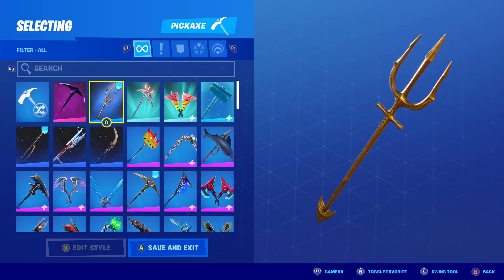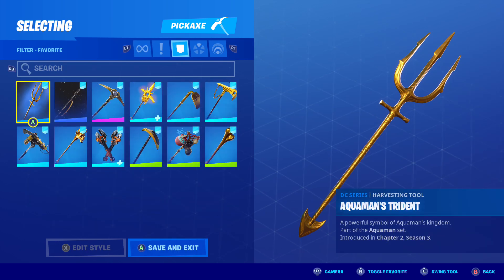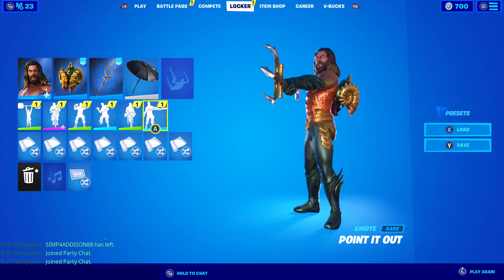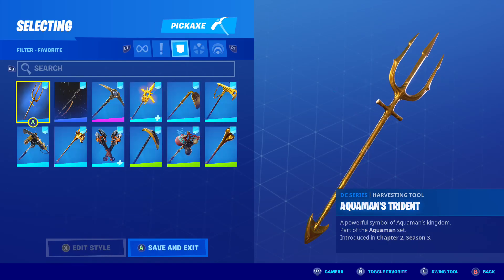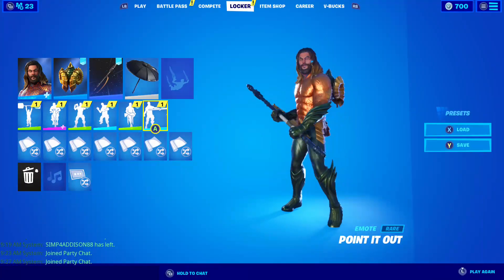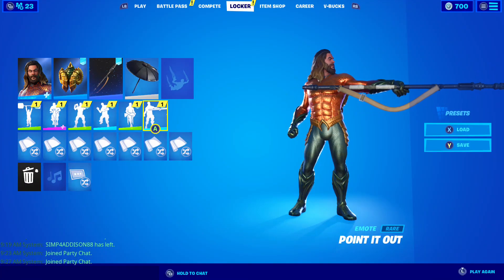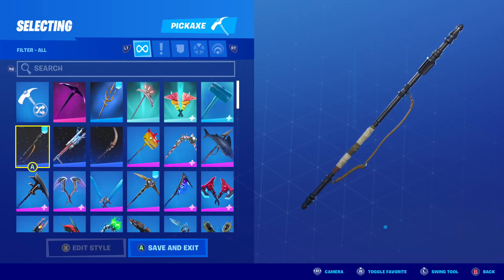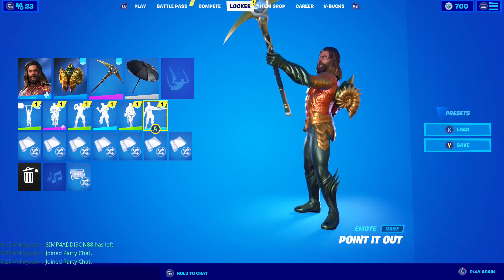Moving on to pickaxes. Obviously I've done this challenge — when you do this challenge, I believe you get the skin and the pickaxe at the same time if you're caught up on your challenges. His Trident matches perfectly, as it should. Moving on, we've got Ray's Quarterstaff. It doesn't really make any sense to go with him, but the colors match — I think it goes well. Doesn't make sense, but it looks good.